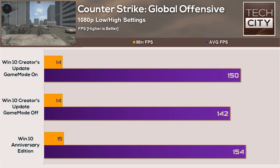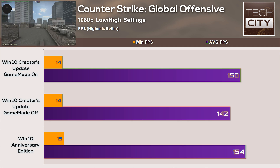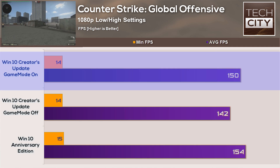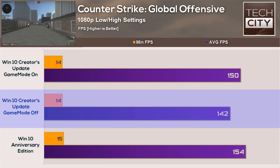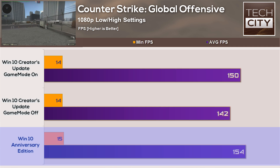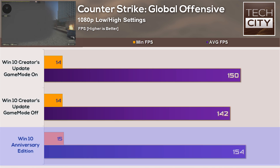Digging into the FPS figures in CSGO — I used a community-made benchmark map for apples-to-apples comparison. With Game Mode on, we scored 150 average FPS with a minimum of 14. With Game Mode disabled and Game DVR disabled, we scored 142 average FPS with a minimum of 14. On the Anniversary Update with Game DVR disabled, we scored 154 average with a minimum of 15 — so the Anniversary Update took the victory for raw FPS in CSGO.